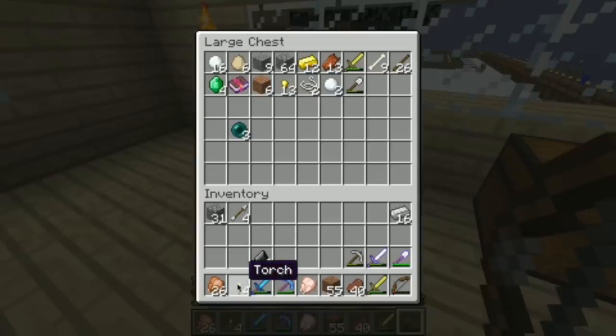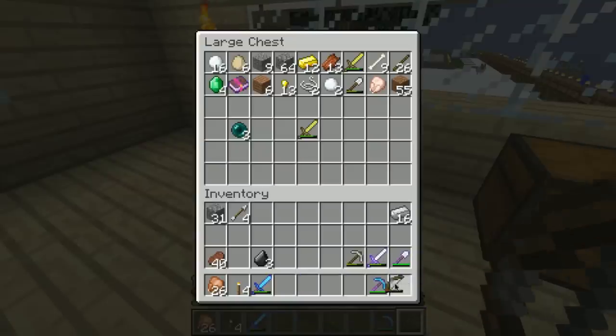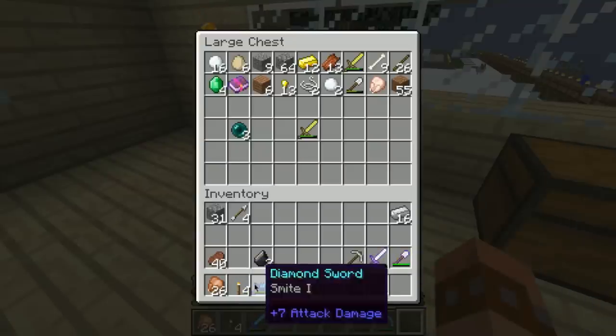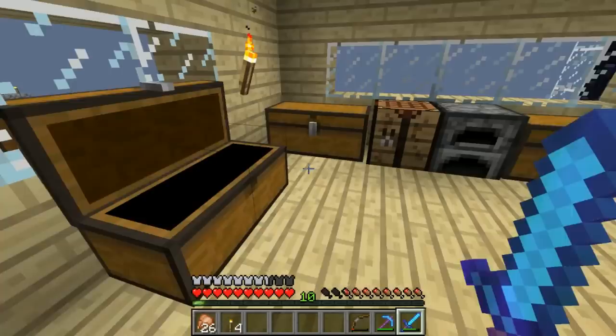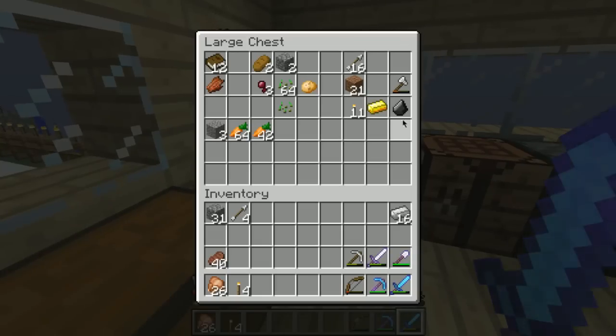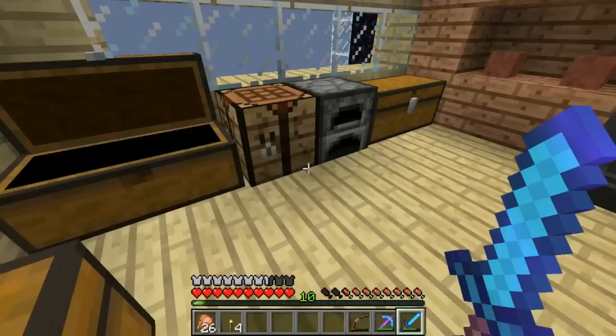We do need some more torches — we need a lot more torches. We don't need any of that. Keep the stakes. We don't want a golden sword — that looks perfect. So that's quite a cool few things that we've got here. We don't need flint. We need to quickly see if we can make any more of those golden... 16 arrows, that will do.